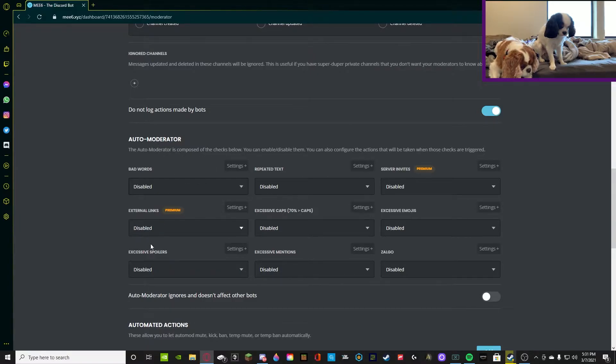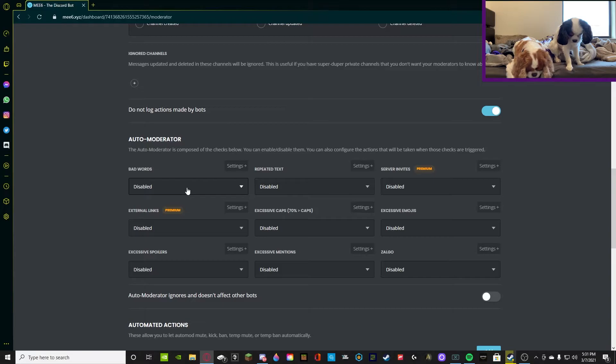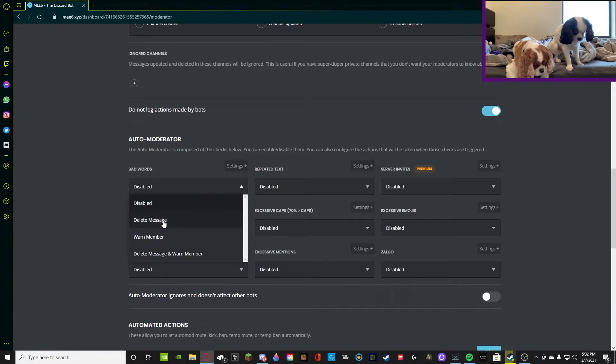Back to auto moderator. Now that we know that MEE6 has the permissions and regular members don't, we're going to go into the panel. I'm going to be doing bad words and excessive mentions today — this is a universal tutorial so you can do this for literally every single one. For bad words, we're going to press enabled, and we're going to make it so it deletes and warns the member.